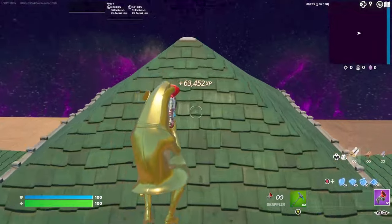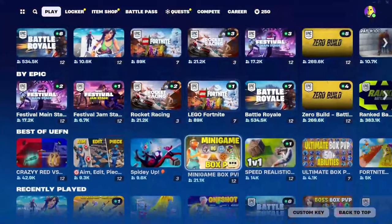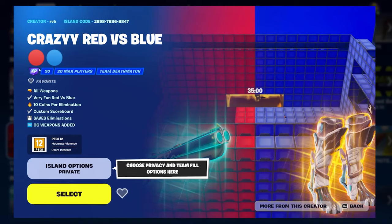There could be multiple reasons why you're not getting any XP, one of them being the map has lost XP. To know if a map has XP, simply click on the map and if there's an XP icon next to the tags then the map currently has XP and is calibrated.